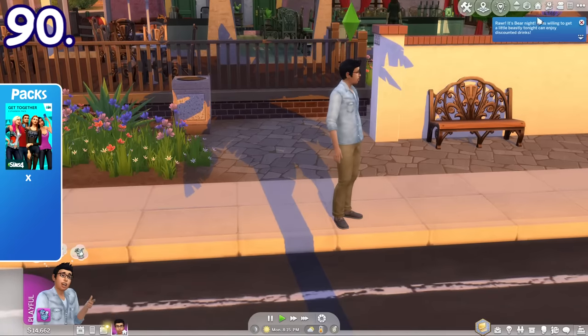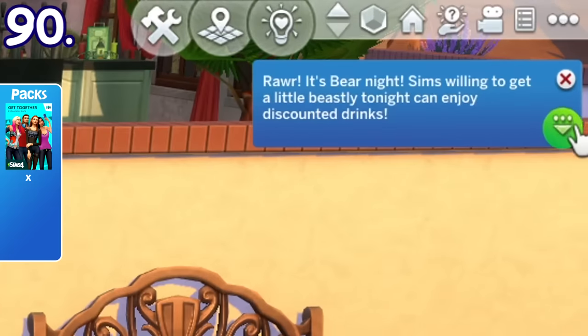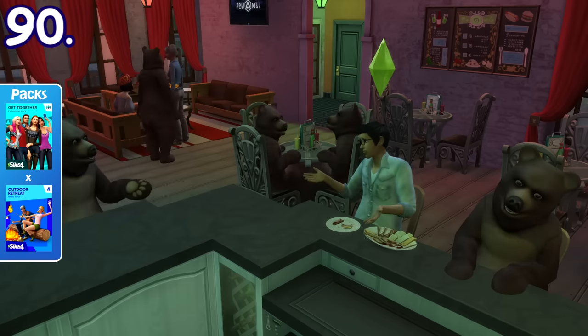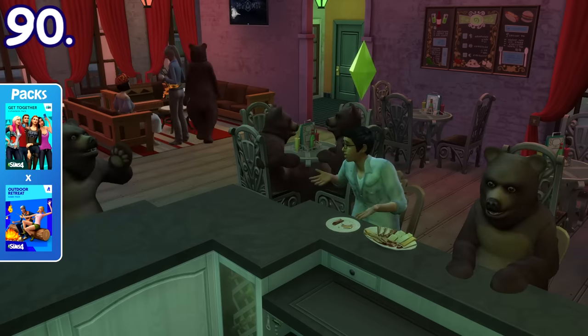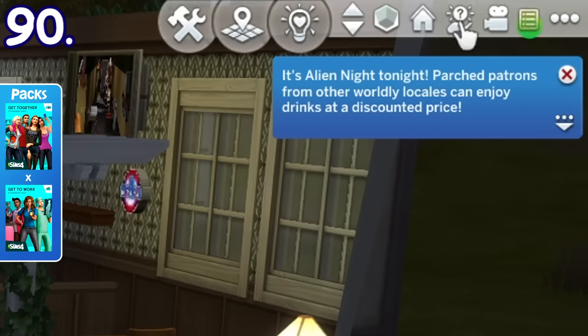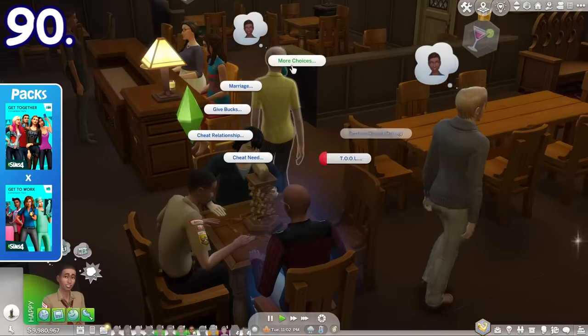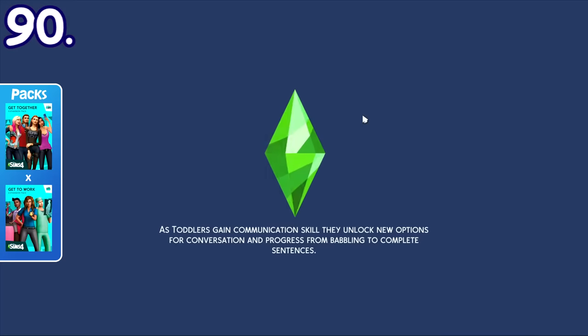With the Get Together pack, at night you may encounter different types of bar nights with discounted drinks. On Monday night it'll be Bear Night and many Sims with the bear costume will visit the bar. On Tuesday night it'll be Alien Night and many disguised aliens will hang out. You can edit them in Create-a-Sim to check if they're actually aliens.